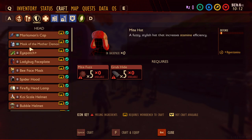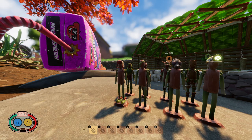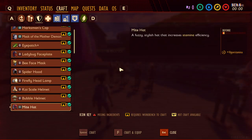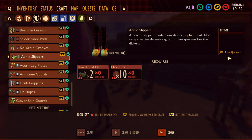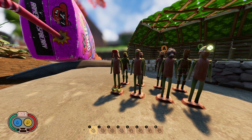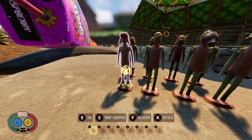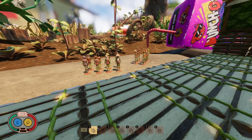First up, we have the Might Hat. Looking at the crafting screen, the Might Hat is pretty easy to make — it'll probably be one of the first helmets you can craft in the game. It gives you hyper stamina and a little bit of defense. Paired with the Aphid Slippers, another piece you can craft pretty early on, the Slippers give you no defense but grant quickness, making you run a little bit faster.